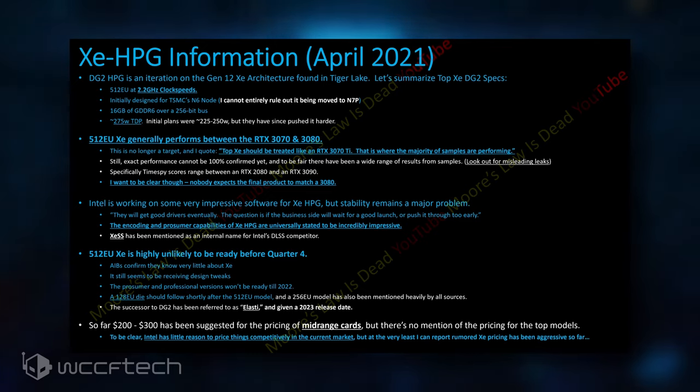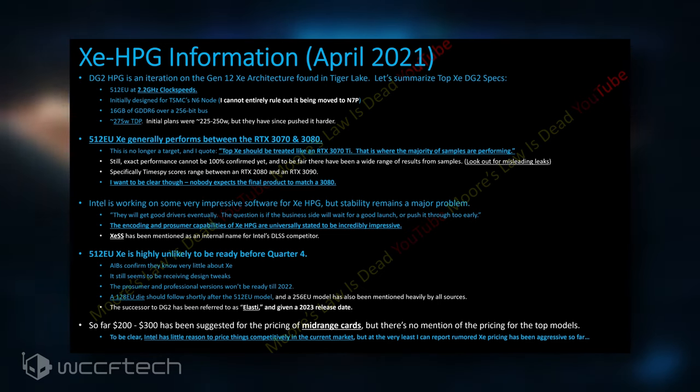The 3DMark TimeSpy scores vary a lot based on previous samples and end up somewhere between the RTX 2080 and the RTX 3090, which could simply reflect differently configured DG2 SKUs. Intel is stated to have a very good driver stack, but that depends on timing — they could either push the line back for drivers to mature, or release early with good support but lacking other features, similar to AMD's RDNA 2 which still hadn't received its DLSS competitor months after launch. Encoding and prosumer capabilities are also going to be very impressive. The card is nowhere near ready for launch until Q4 of 2021, or even early next year for proper availability, and no AIBs have received proper information yet as design tweaks are still ongoing.